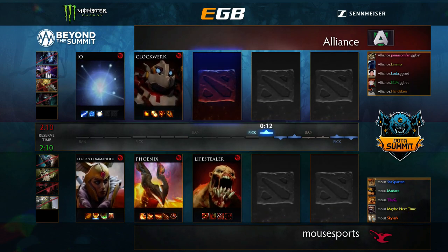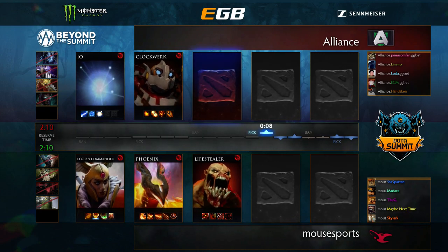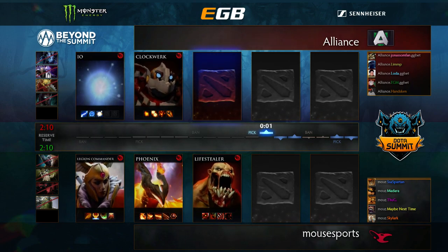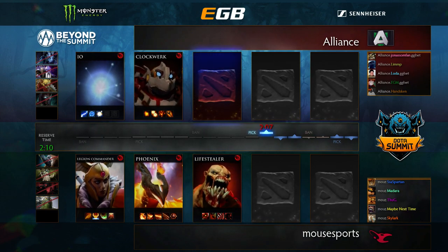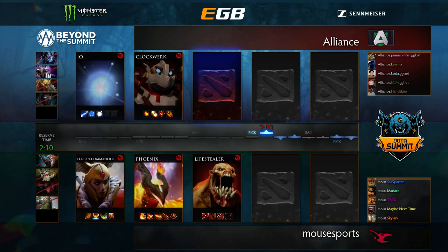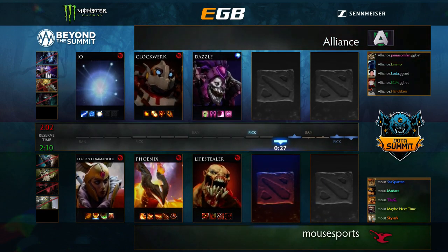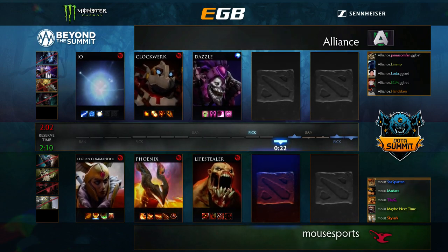We've got IO and Clockwork on the side of Alliance, LC, Phoenix, and Lifestealer for Mouse. Mouse snap-picked everything in this draft with no hesitation — they've known exactly what they wanted. Whether that's the sign of a coherent plan they want to run or a certain set piece, that's fine, and hopefully that's the motivation behind it.